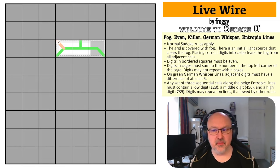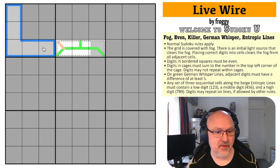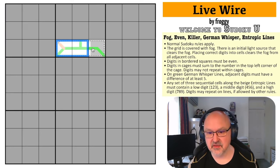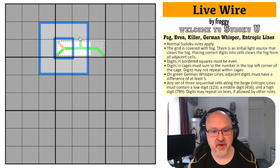Not a lot I could show you on the grid, but we'll see how we go. So normal Sudoku rules apply: in every 3x3 box, every row and every column, the digits 1 to 9 must be placed without repetition. The grid is covered with fog. There is an initial light source clearing this fog, but placing correct digits into the grid will clear fog from all adjacent cells.